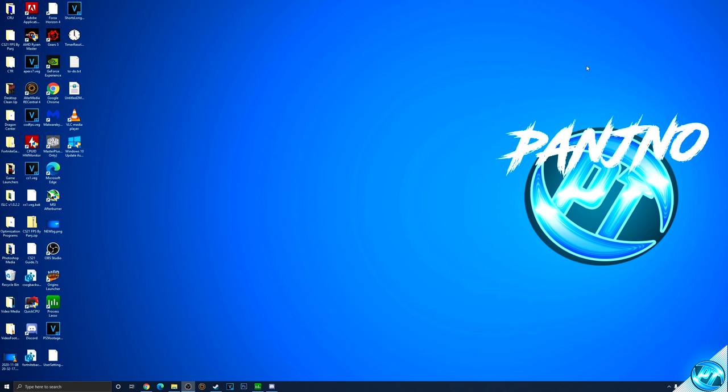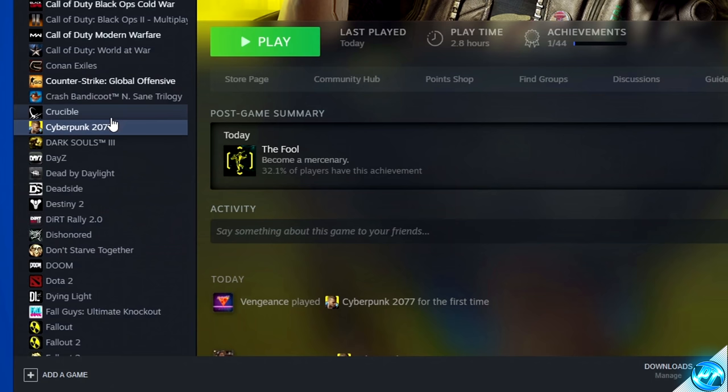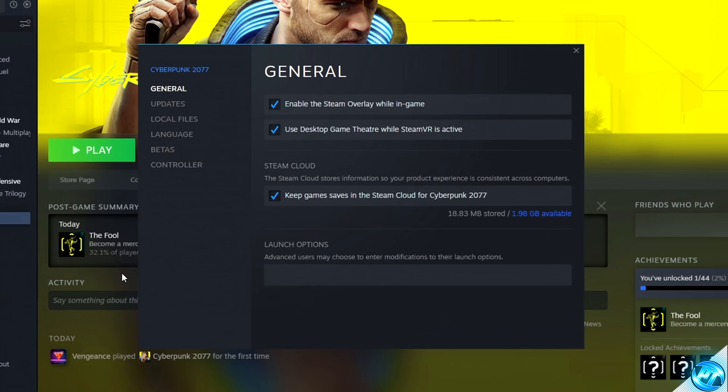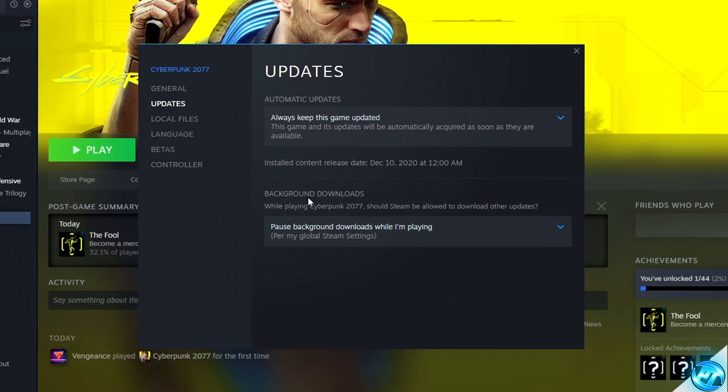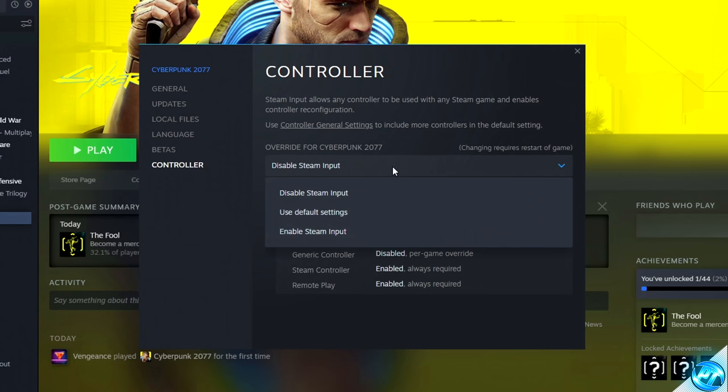We can then apply some quick optimizations to the game itself. Navigate inside of the launcher where you have the game installed, right click on the game and navigate down to your Properties tab. It's recommended to have 'Enable Steam Overlay whilst in game' unchecked and 'Use Desktop Game Theater whilst in SteamVR' unchecked — I'd recommend keeping Steam Cloud enabled. In the Updates tab, turn background downloads to pause whilst you're playing. If you are not using a controller and do not plan on using one, come into the drop-down menu and disable the Steam Input. But if you do use a controller, leave this at default.